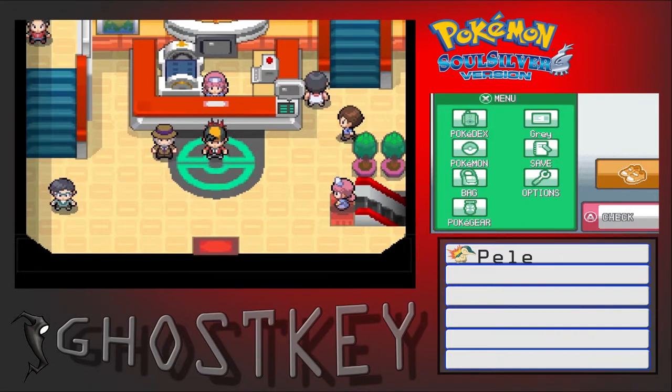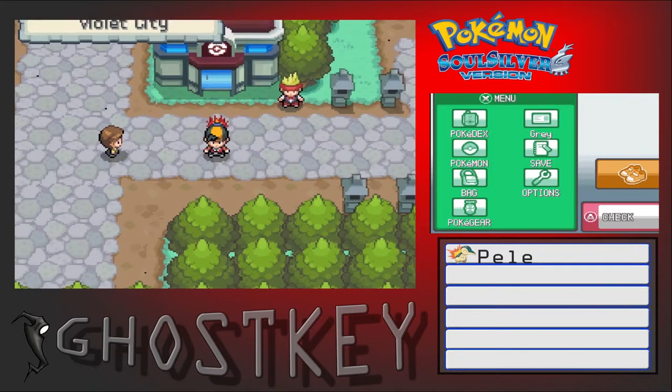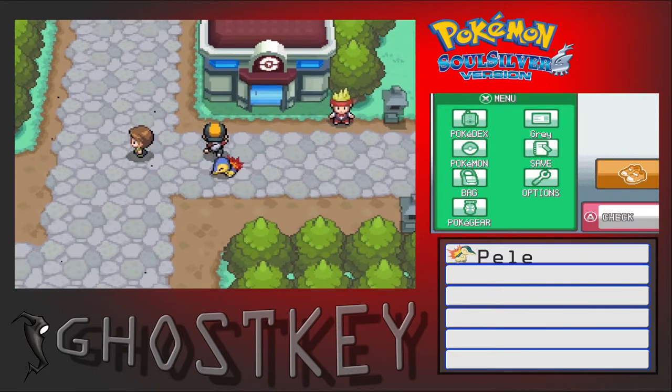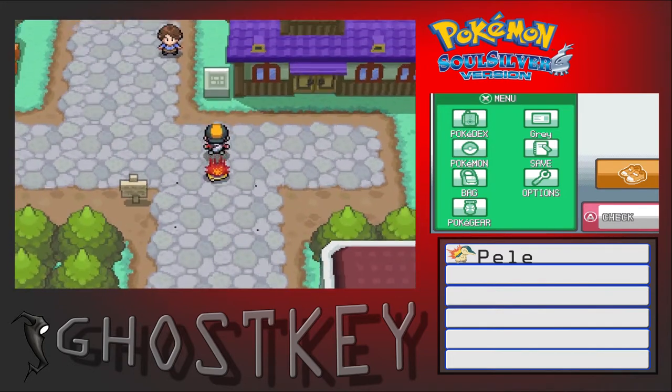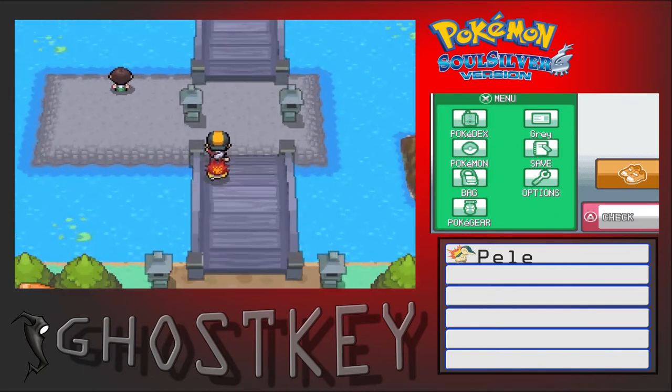Welcome to the Ghost Key, I am Gray, and today we get to keep on playing this game. We are now in Violet City, so we get to go up here and take on the Sprout Tower.